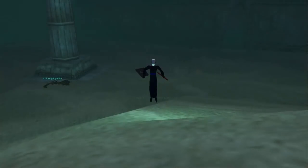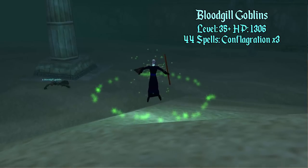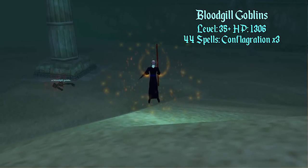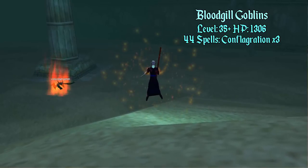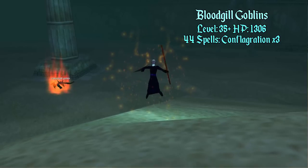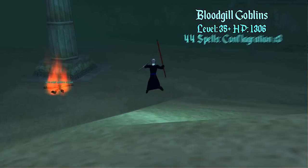Next are the Blood Gills. These guys are probably the easiest of all the mobs — they only have 1300 hit points. You can do Conflagration two times and then Ice Shock for the third one. I can't see the hit points in this clip so I went all out to get them killed. Conflagration is a level 44 spell, and Hap can actually be killed at level 40 with Ice Shock — it just takes a little more time.